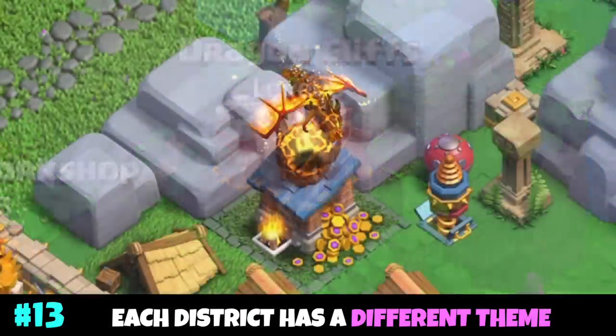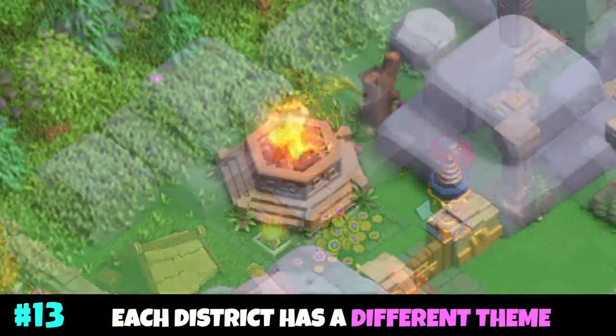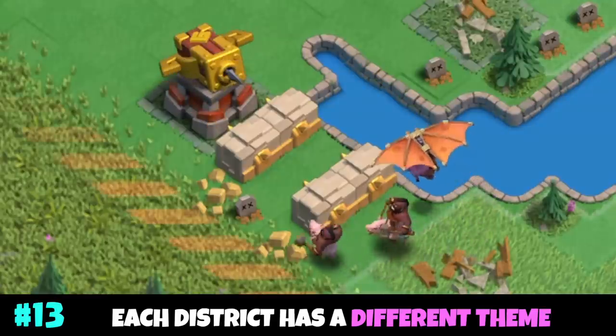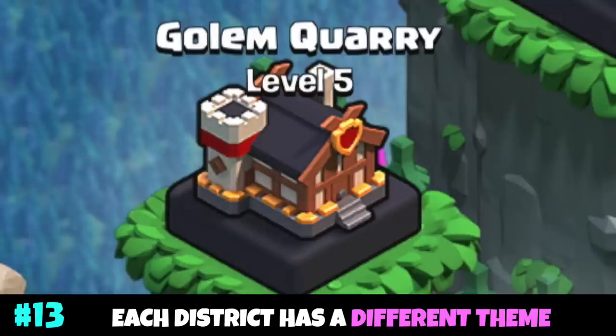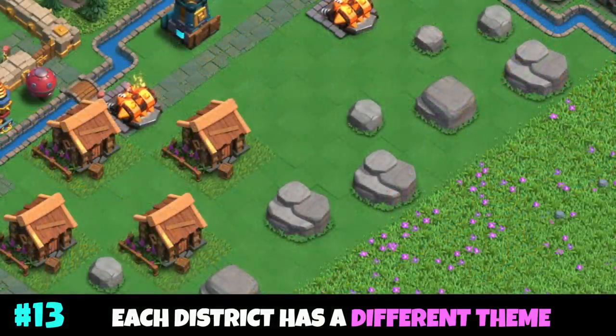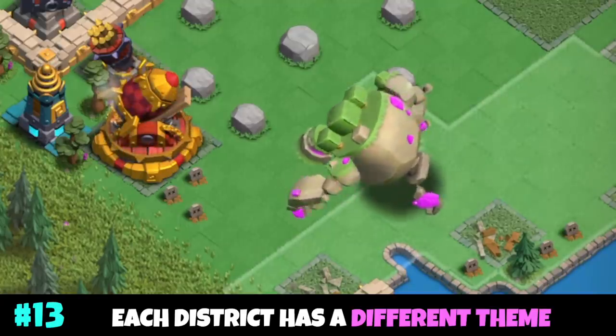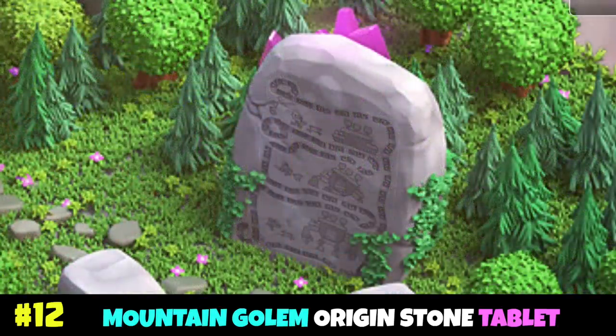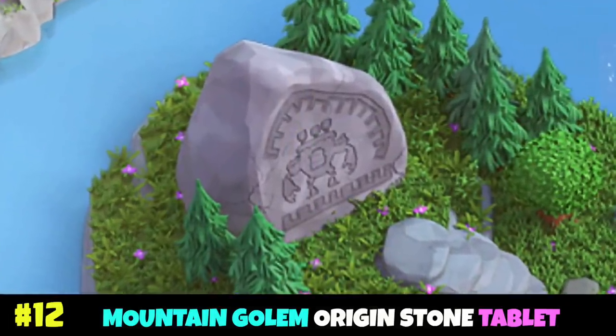The sixth district, Dragon Cliffs, is themed around dragons and other flying creatures, unlocking the Super Dragon, Hog Raiders, and the Rage Spell. The seventh district, Golem Quarry, is themed around the Golem Troop, unlocking the Mountain Golem. A stone tablet can be found on Capital Peak telling the origin story of the Mountain Golem's creation.